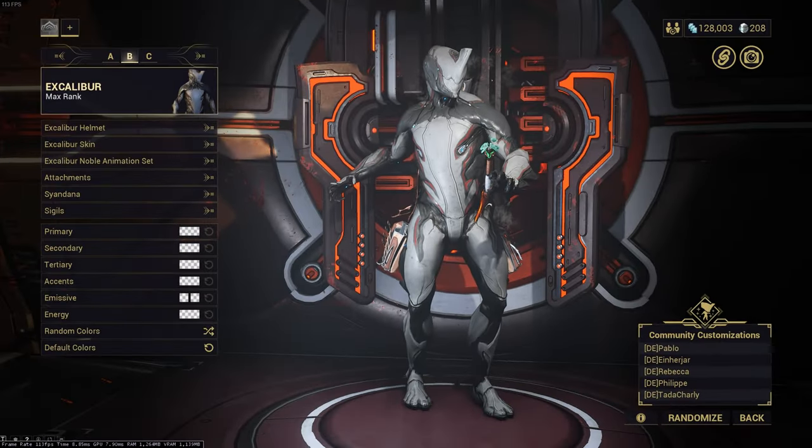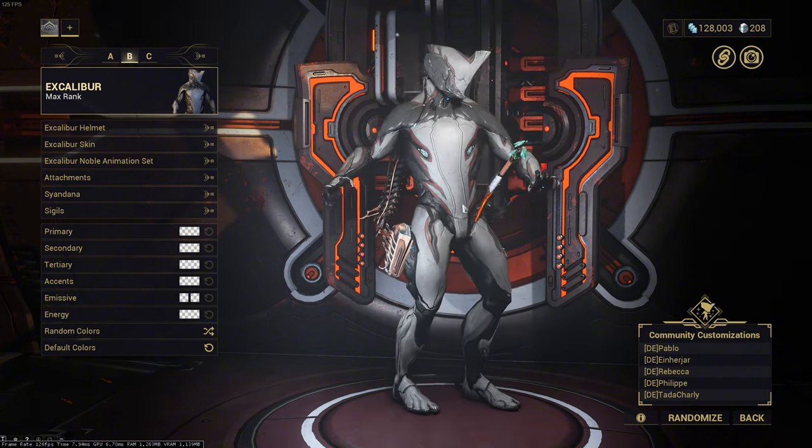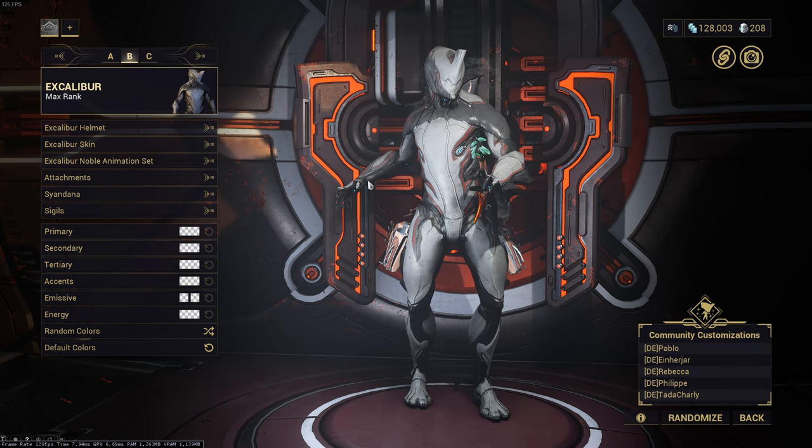Getting into my arsenal, you'll see Excalibur. This is the default Excalibur — nothing special. You'll notice we're on the B preset, because on the A preset I already have my finished customized Excalibur.